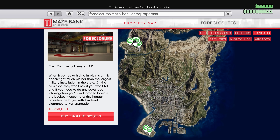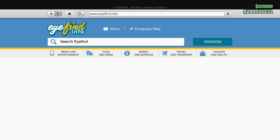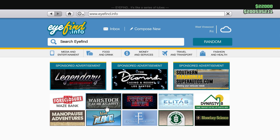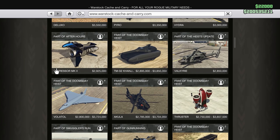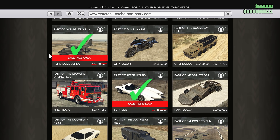The most important thing is that we have double money on hangar crates. I still recommend buying the Bombushka and the Scramjet — they are two useful vehicles. The Scramjet is awesome and fun to drive, and the Bombushka can help you a lot, for example with casino preps, as it's basically the best vehicle for carrying other vehicles since the plane is very large.